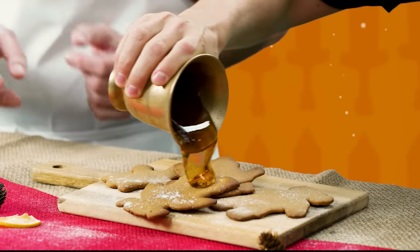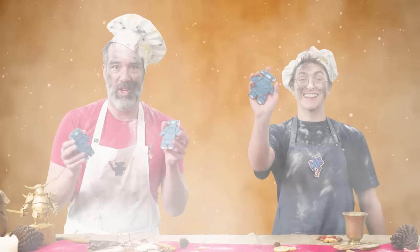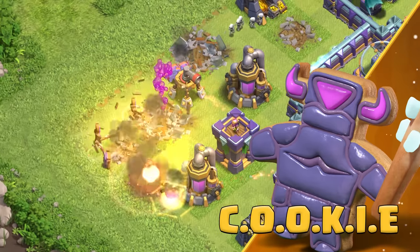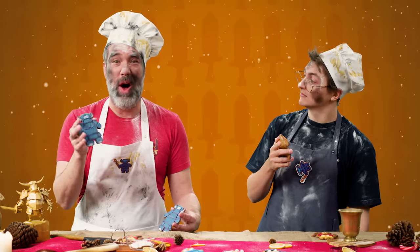So if we add this Sweet Elixir into the oven in a peck of mold, we get... a Cookie! Cookie is a Gingerbread Mini P.E.K.K.A. whose splash damage destroys anything with a single hit. So consume with caution, because this is one tough Cookie.